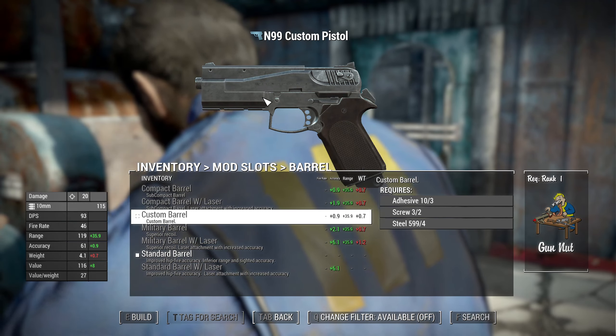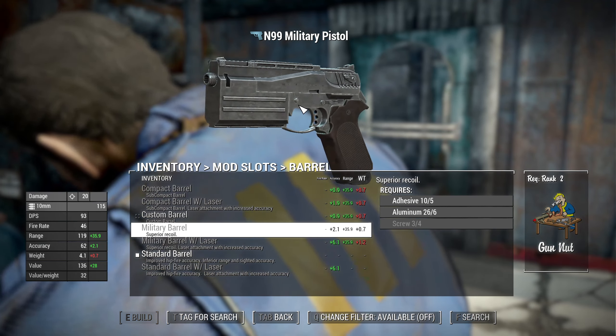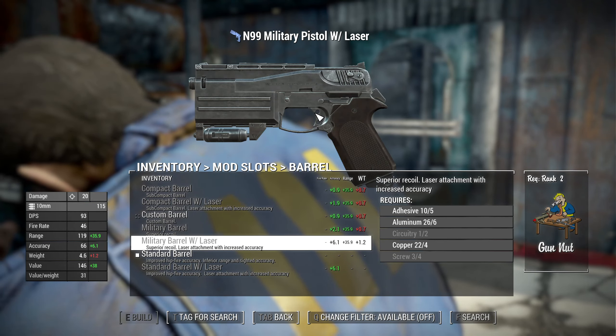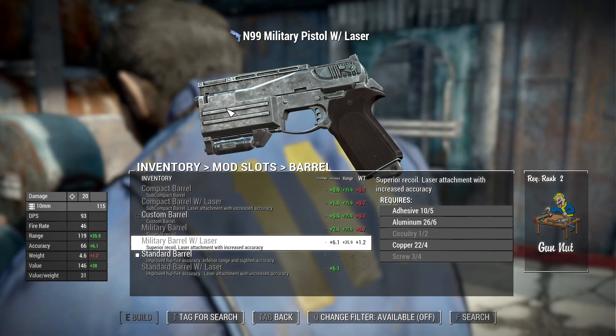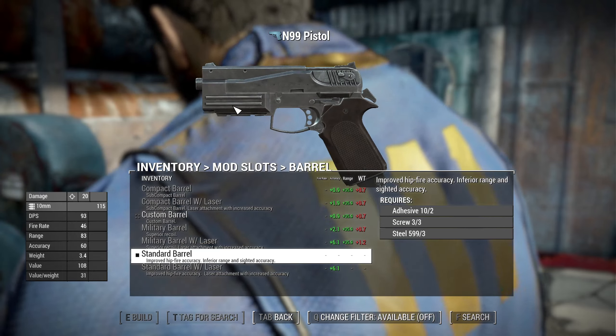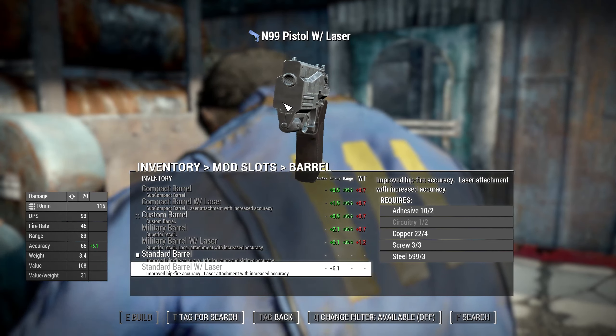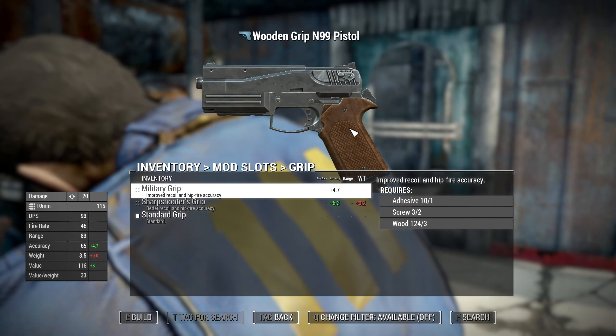The custom barrel makes it look a little different with something sticking out at the bottom. There's also a military barrel that adds more length, a military barrel with laser - which starts to look more like some of the old 10 millimeters - a standard barrel, and a standard barrel with laser.